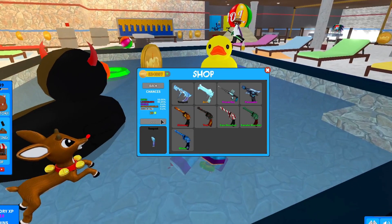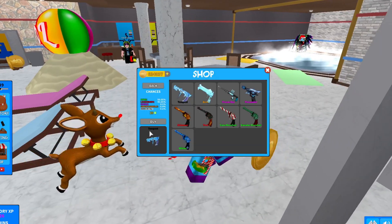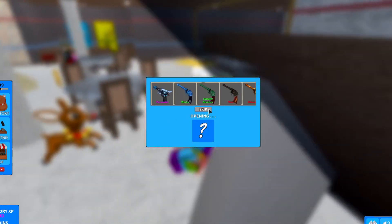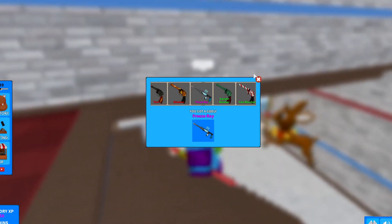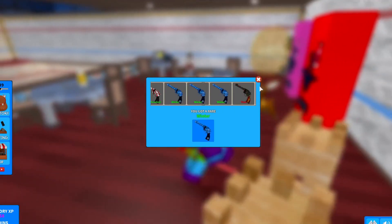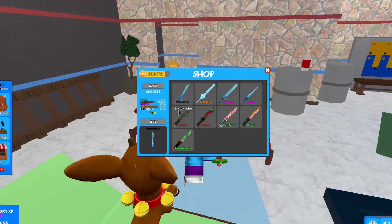Maybe we'll have better luck here — we almost unboxed a Freeze Ray godly gun. Maybe I have to say 'hashtag godly' in the chat as the special word to unbox one of the new godlies. We got Freeze Ray, let's go! Now I want to try to get Persuader as well. The knives just keep trolling us — I've not seen a Permafrost or Sub-Zero go by at all, surprisingly.